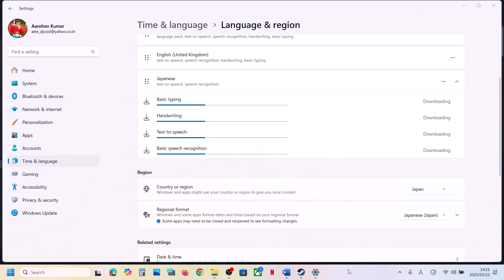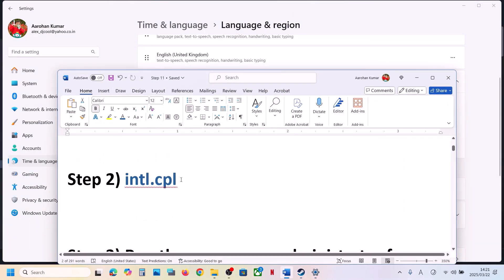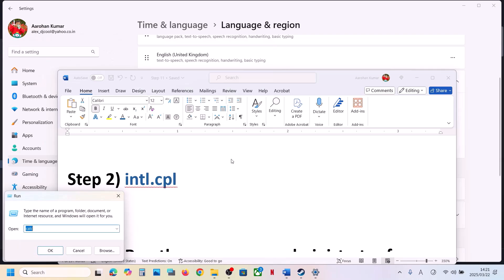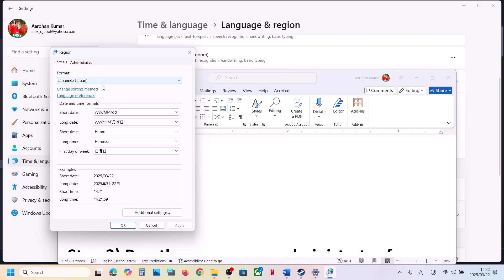The next step is to use this command. Type 'run' in the Windows search box, click on Run, then type in 'intl.cpl' and click OK. Over here you can see Format — select Japanese. Once you select Japanese, hit Apply, make sure you hit Apply, then click OK. Launch the game and check.